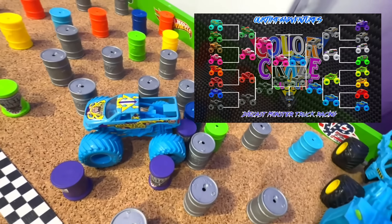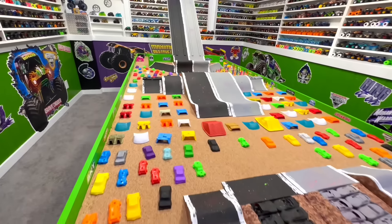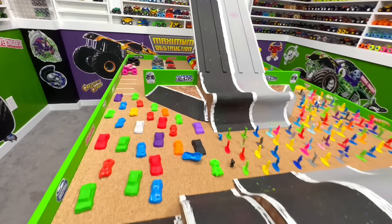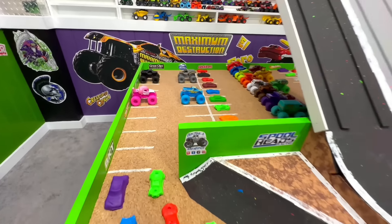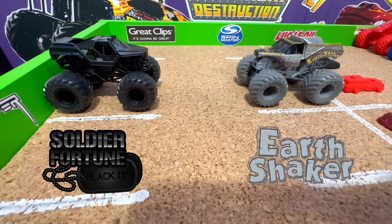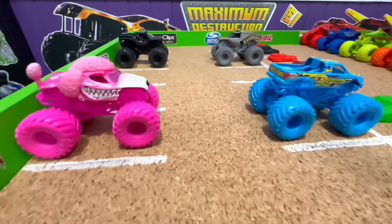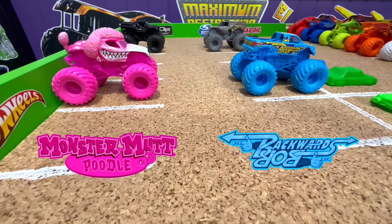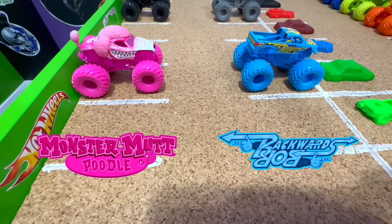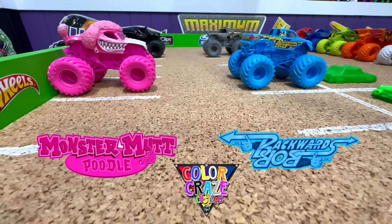Let's head over to the pits one more time and check out the trucks in the finals. The dirt crew once again getting this track ready for the final round. For third place we have Black Soldier Fortune Black Ops taking on Gray Earth Shaker. And for the final round it's a colorful one: Pink Monster Mutt Poodle taking on Light Blue Backwards Bob. Which of these two trucks will win the Color Craze race today?